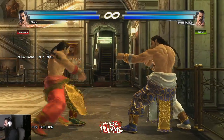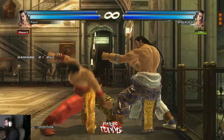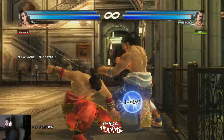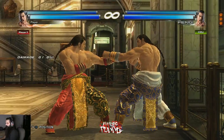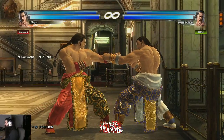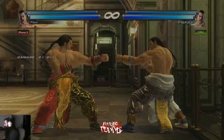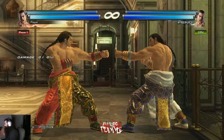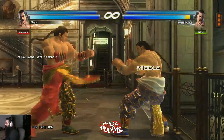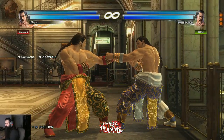db+222 is great at the wall because in open ground it has no range, but at the wall they can't really back dash. db+222 into a cancel is such a good option at the wall — they're worried about not getting their ass kicked, so you hit them with a low. If the first low hits, the second low on variable cancel lets you do all kinds of stuff afterwards.